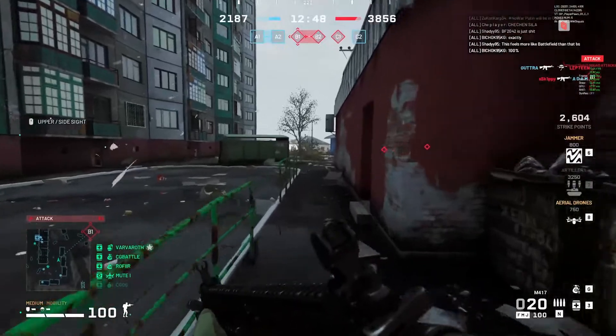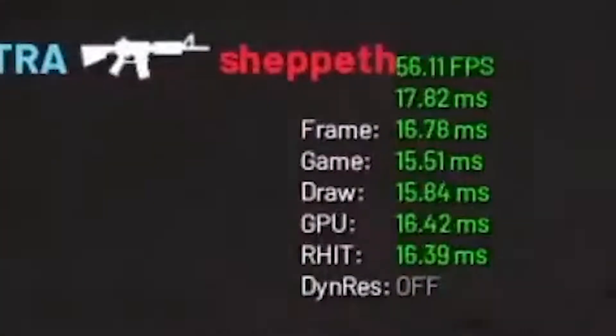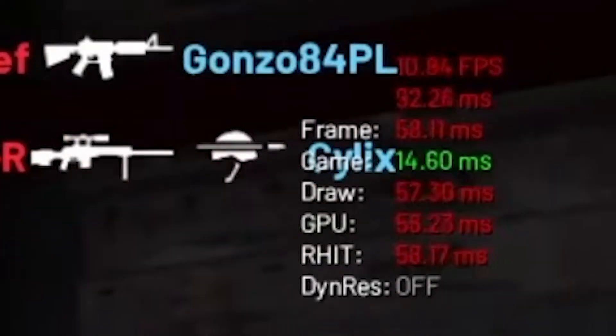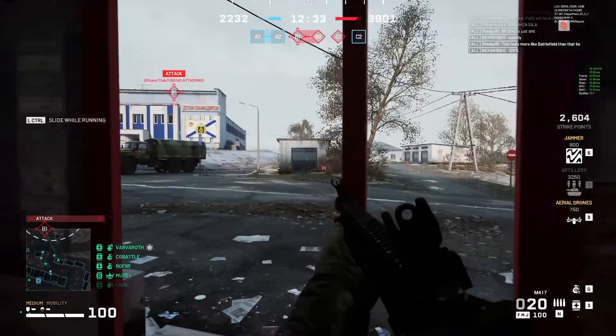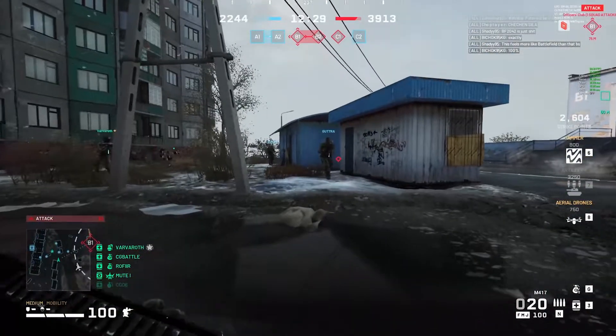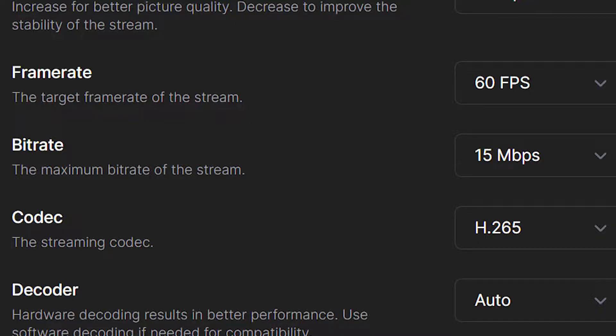I had the in-game FPS counter on during all the matches and you could see a drop every time a hiccup occurred, which makes me think that this is either a hardware problem or a bandwidth issue. They both share the same hardware profile, which could be a factor. Another thing AirGPU and Shrine have in common is that they both don't tell you that they limit bitrate — 20 megabits per second for AirGPU and 15 for Shrine.